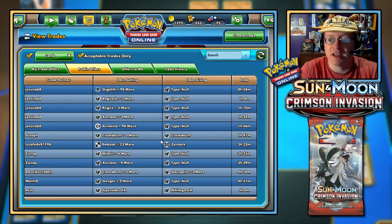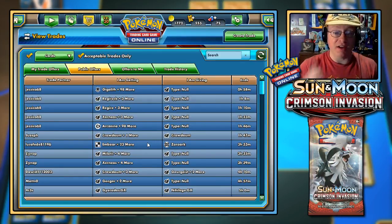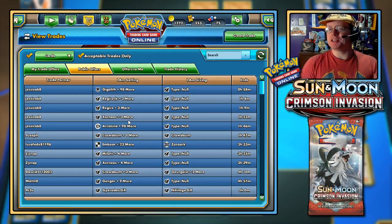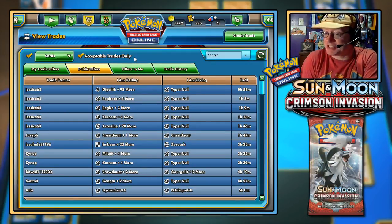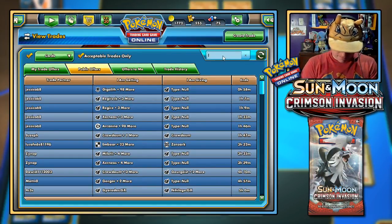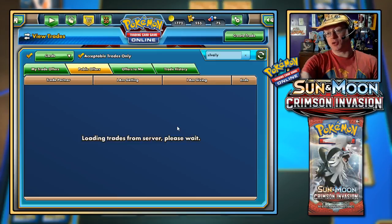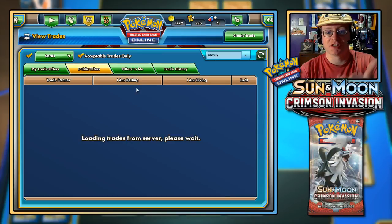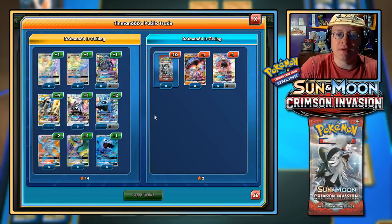Hello Noah Z Dragon Number One and Unknown Spike! Let's show you some of the trade offers people put up — it's kind of too much for me. I'm going to search for Silvally. 'Acceptable trades only' is checked, so it'll only show things I have the proper cards to trade. Let me take that checkmark out.